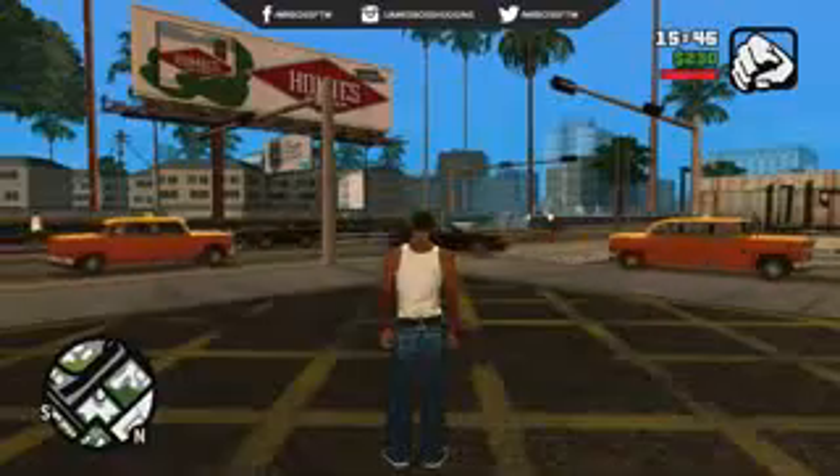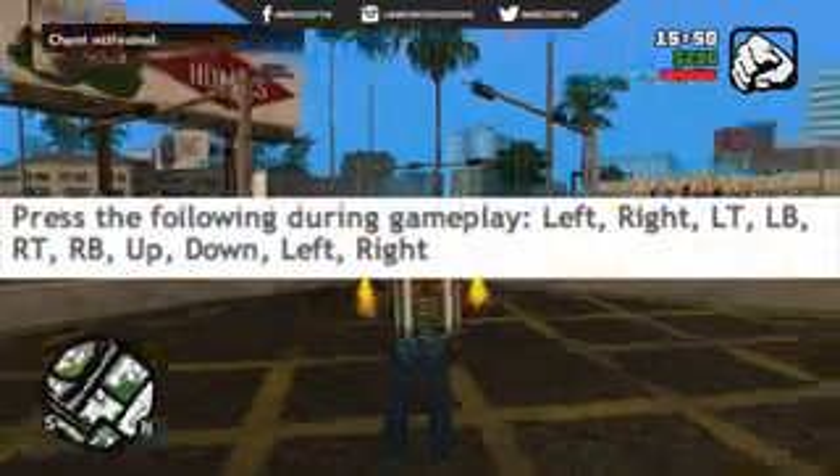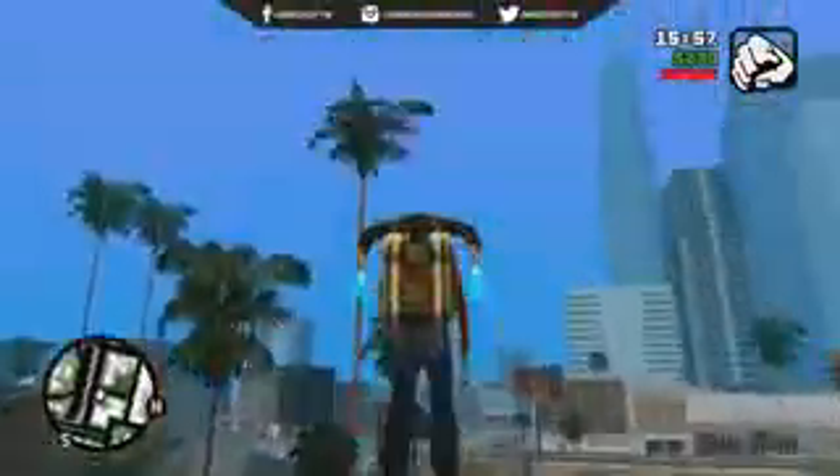Our third cheat today is going to be the jetpack, and this can be achieved by hitting left, right, left trigger, left bumper, right trigger, right bumper, up, down, left, right. And if you've done that sequence correctly, you will spawn a jetpack on your back, and it is free for you to use.